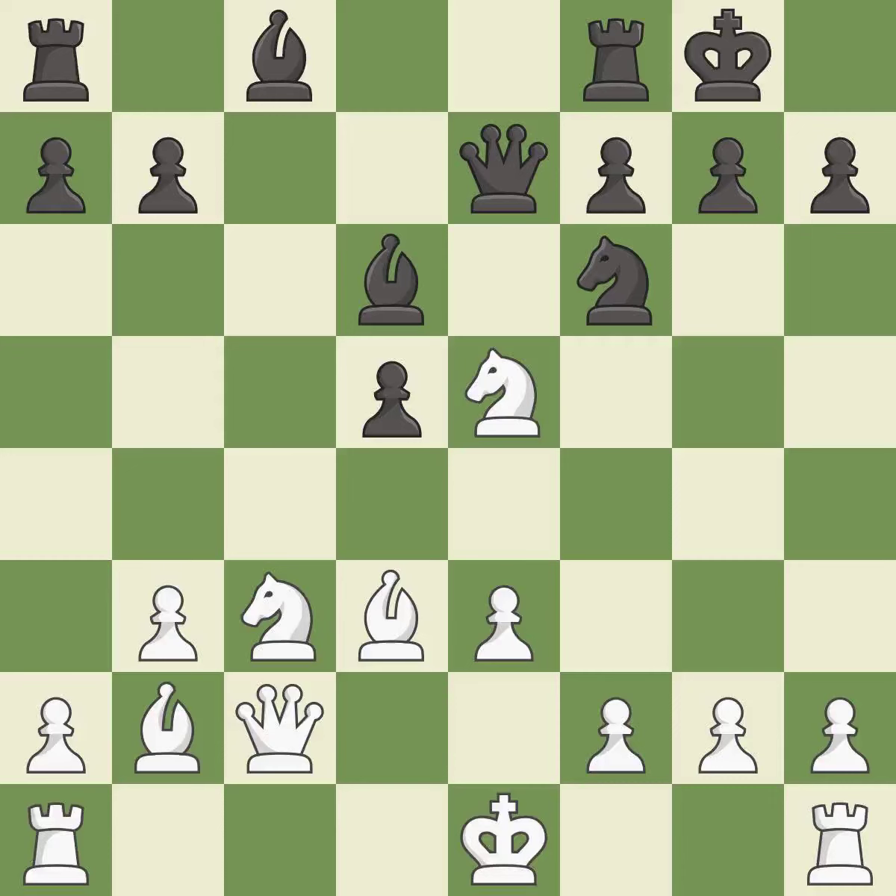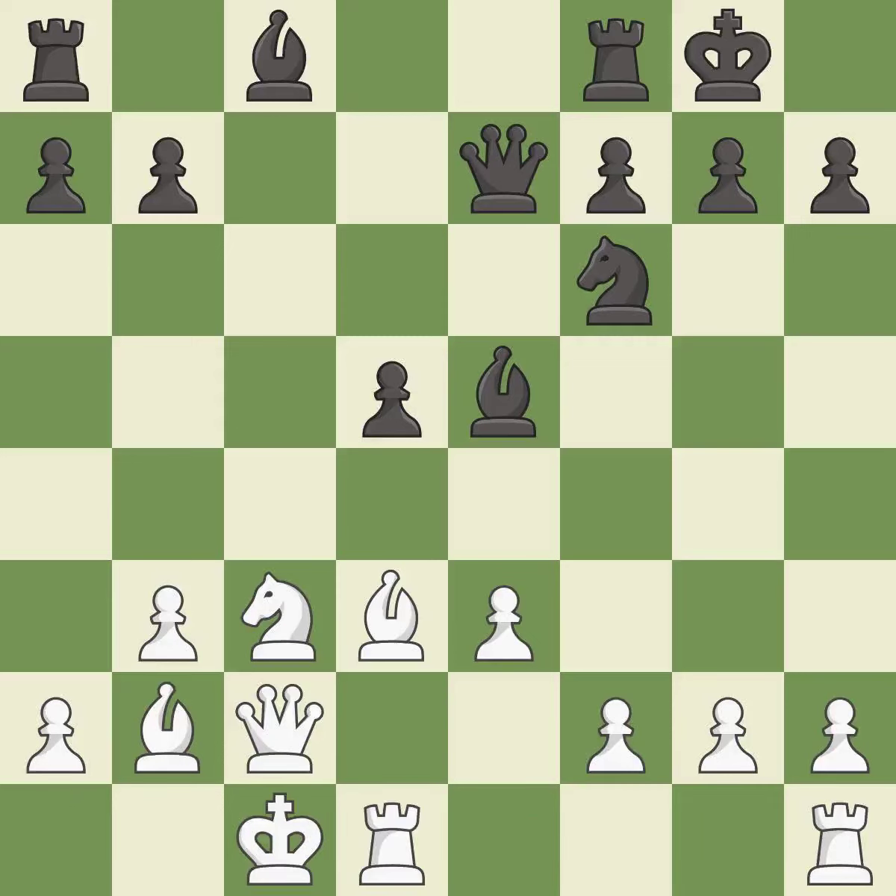It is best — recaptures. This overlooks an opportunity to offer an equal trade of pieces — it is a mistake. This overlooks a better way to connect rooks. This allows the opponent to kick a bishop — it is an inaccuracy. This blocks the attack on a rook that could have been captured.